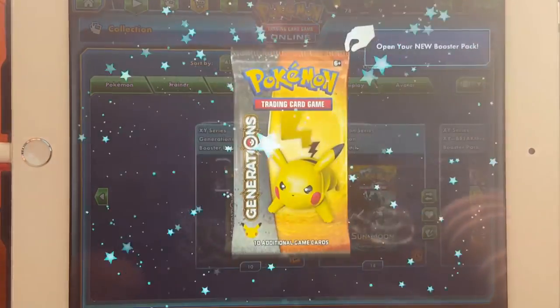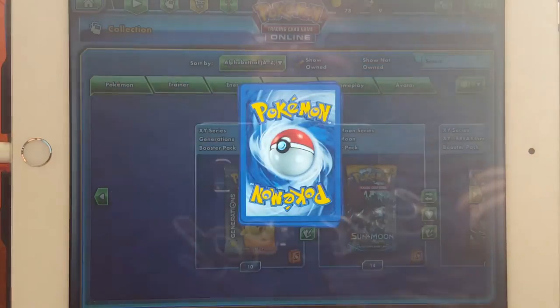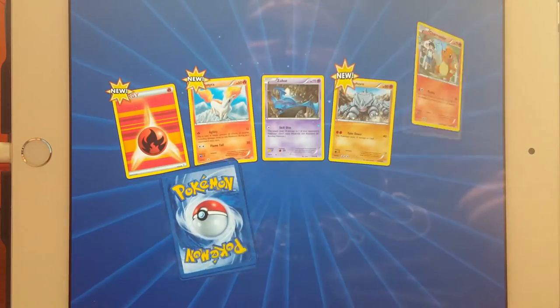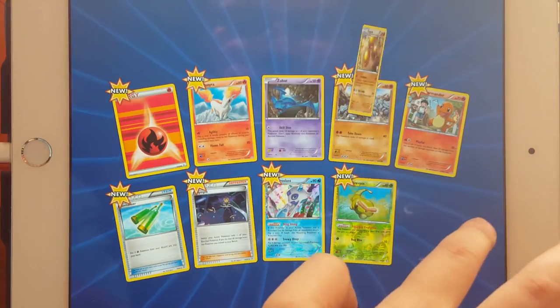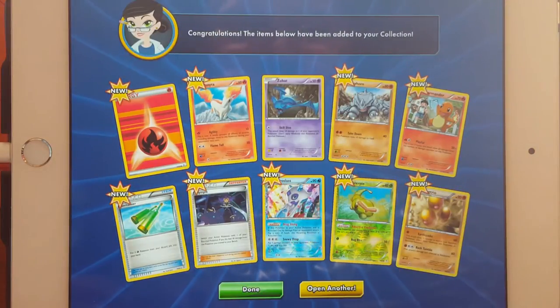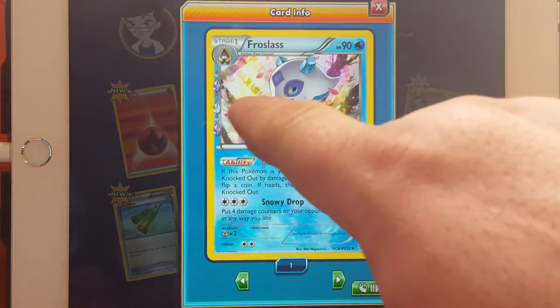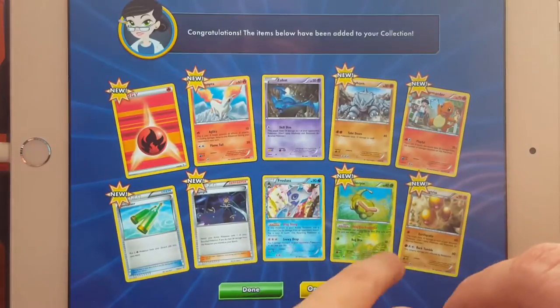Alright daddy, my Pikachu pack. I got two reverse holos — no wait, there's a regular holo. See how it's a regular holo? That's awesome. And look — oh!